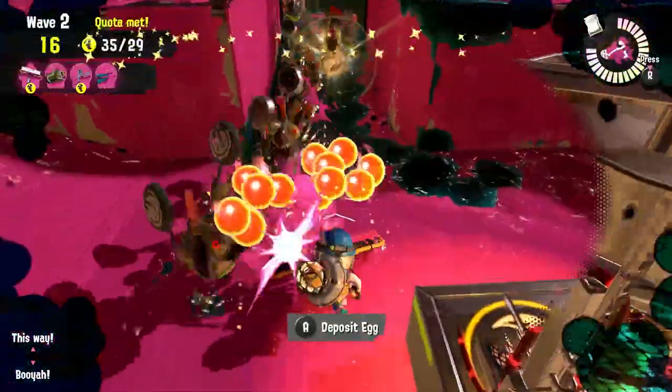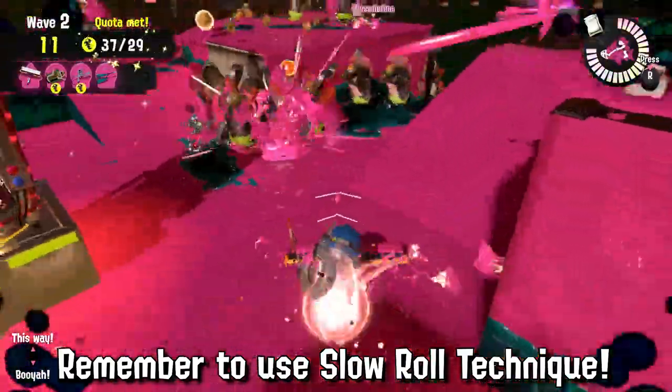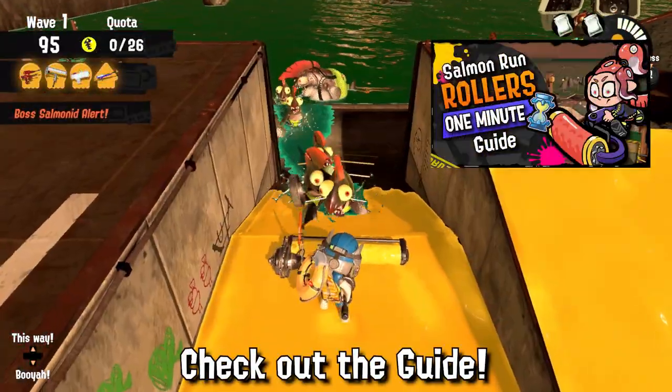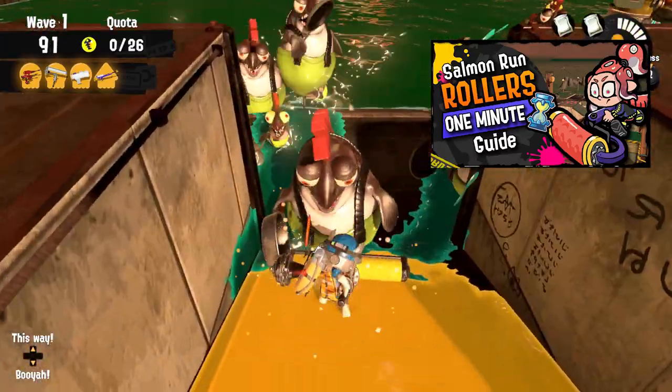Remember to use slow rolling for weaker lessers and Glowfly Waves, and your vertical jumping flings are still very powerful against bosses such as the Steelhead, which most roller players forget to do. I also released a one-minute quick guide to rollers that I can't recommend enough to learn more, which sums everything up nicely.